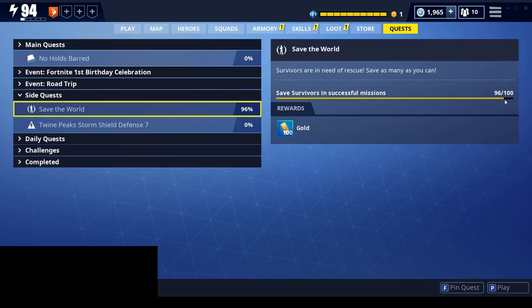Remember, you only need 6 survivors to complete the mission, but there is a total of 15 in each mission. So 15 times 7 is 105 — if you do 7 missions and save all the survivors in each one, you're going to go ahead and complete this quest.